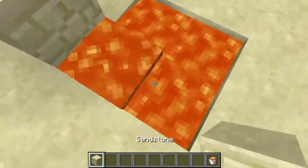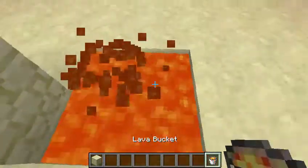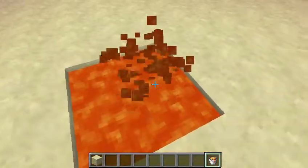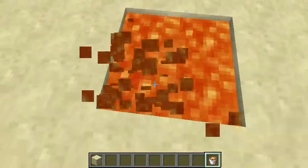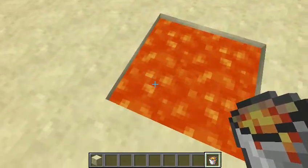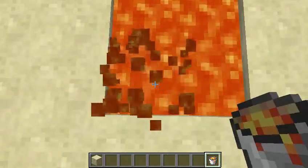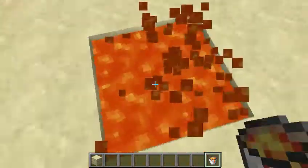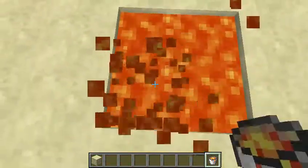I mean, really. Like, what is this? Do you see this? It's so random. If you wanted to scare someone, you could hide this lava and make it sound like someone was mining. Or just go really fast and make someone think you're mining really fast.